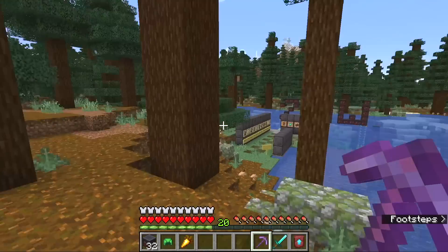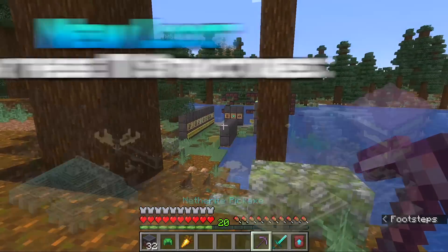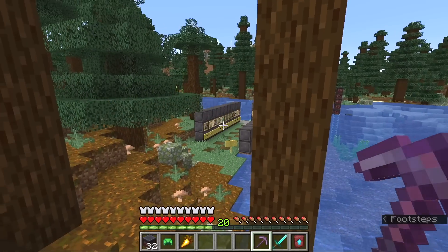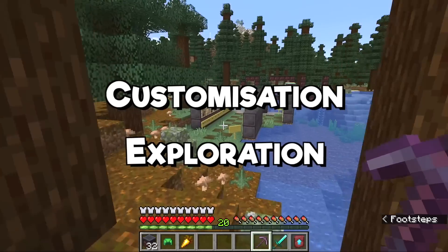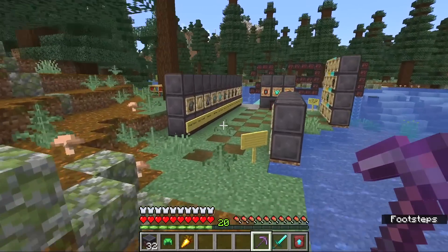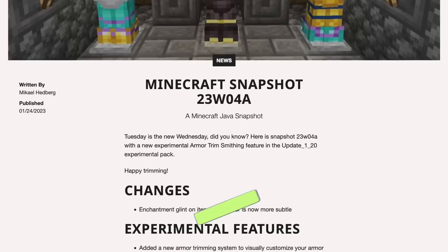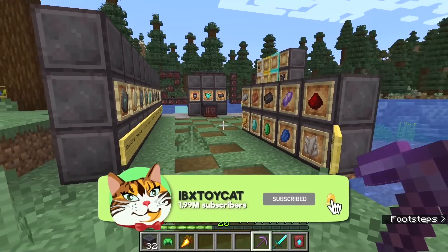It is truly incredible. They also changed the way that enchantments look on gear, as well as adding new loot to 10 separate structures in Minecraft. This is truly the customization and exploration update, and let me guide you through exactly what changes you should expect in 1.20, because this is the snapshot perhaps you've been waiting for, with a brand new set of features - in fact over 2000 features - which I'll be walking you through in today's video.